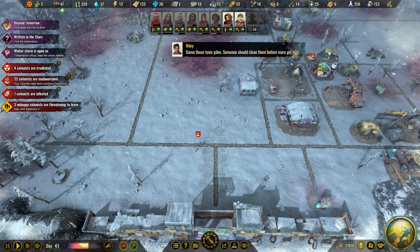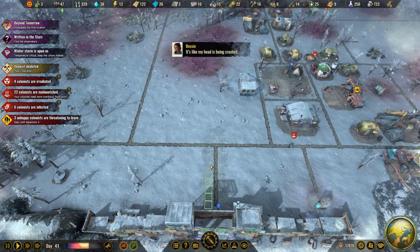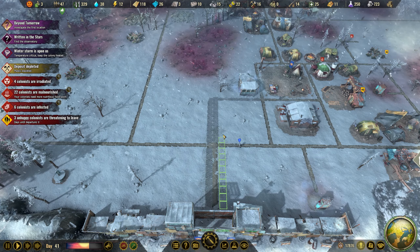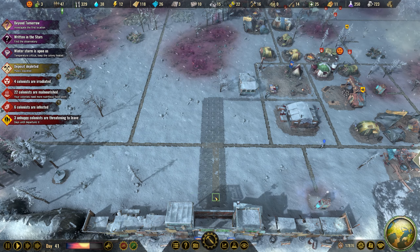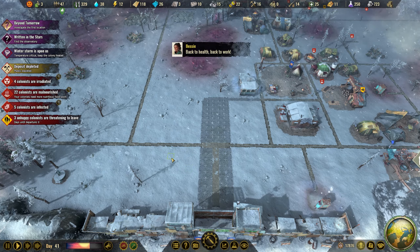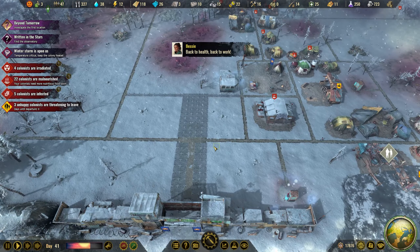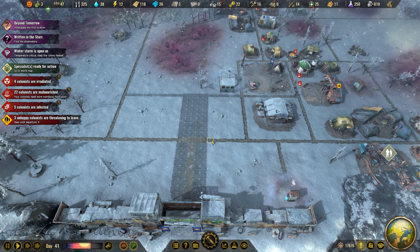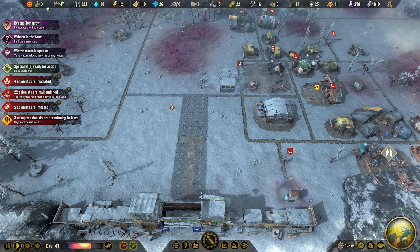We need a trade center and we also need an outpost so we can start collecting things from the world map. Let's build a big road here — usually do five. And then we have two guard towers somewhere. Maybe we should have it a little bit further away so we have a long entrance.